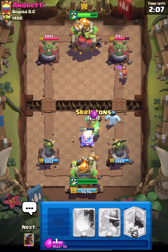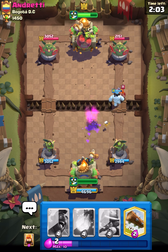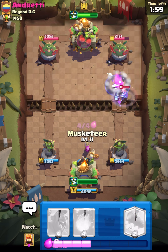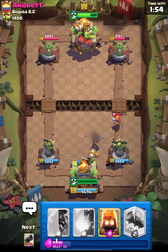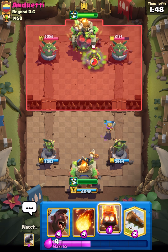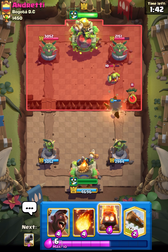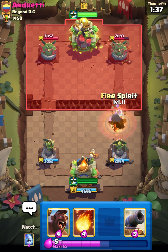There was a slight lag when I placed my ice column. I was trying to use ice column as a decoy for his spear gobs on top of his goblin giant, but that's okay. We did manage to do a really nice defense and I think now we can just wait for elixir to fill. Musketeer will take good care of that goblin demolisher and log will finish it off.